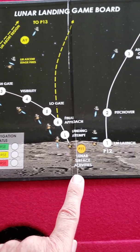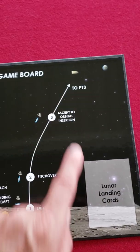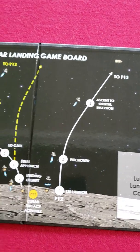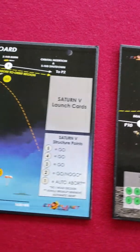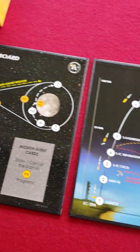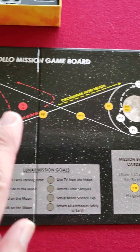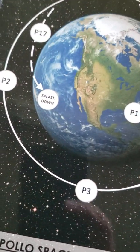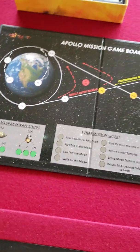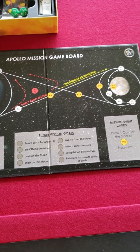And if you succeed at that, you then take off back into lunar orbit. You dock with the command and service module, return to this board, and make your trip home to earth. And then you attempt a splashdown. Every step of the way through card play and dice rolling, you encounter problems.